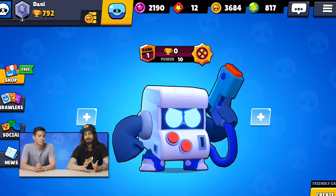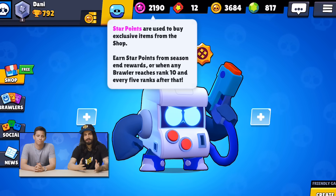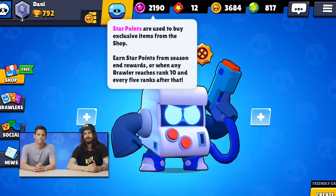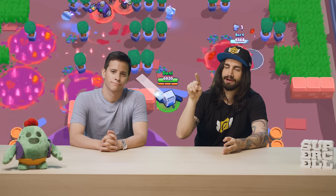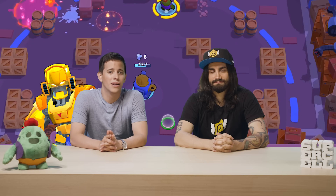We've got two Starpoint skins, but first let's talk about the Starpoint improvements. We heard your feedback about not getting enough Starpoints, so now we're adding more ranks, which means more Starpoints. All the information is in the game — just tap on your rank icon and you can see how many Starpoints you'll get by end of season. A lot more Starpoints are coming, and those of you hunting for the Golden Bow might be getting really close soon.